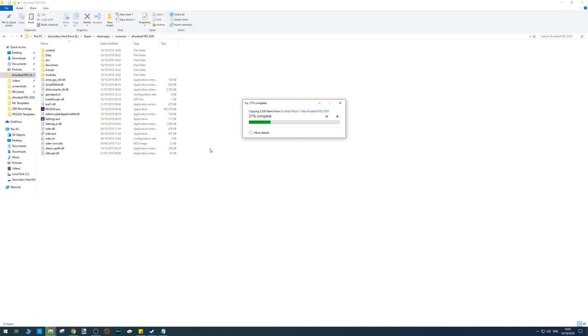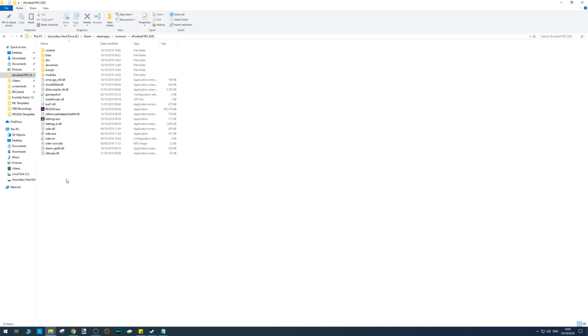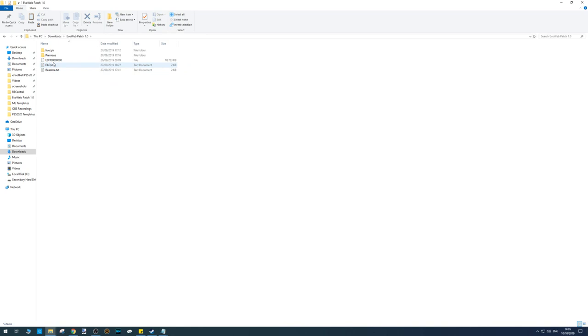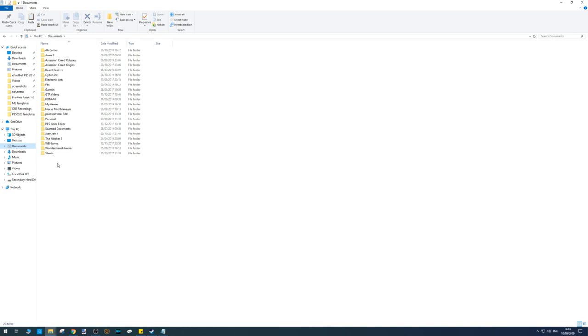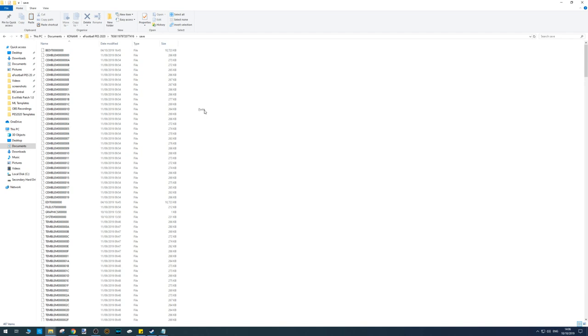Once that's done, the last thing for the Evo Web Patch is to add the edit file. Go to downloads, copy it, then navigate to Documents, Konami, eFootball PES 2020. If you've got anything in this folder, delete it. Go to your number folder — your number will differ — go to Save, and paste it in. That is basically the option file with all the players and data.